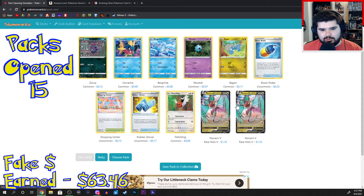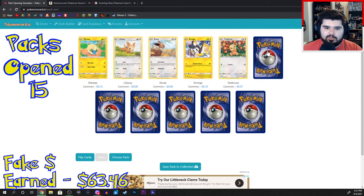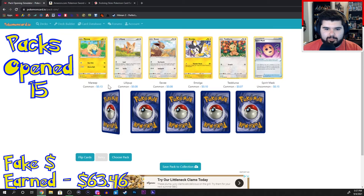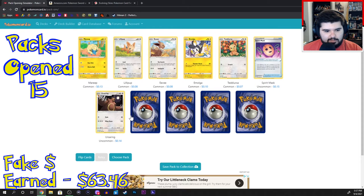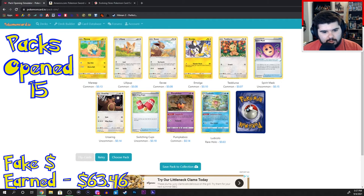Didn't that happen to some YouTuber recently? They opened like five Weedles in a row. Mareep, Lillipup, Eevee, Emolga, Tedesura, Spirit Mask, Ura Sang, Switching Cups, Pumpkaboo, Ludicolo. Medicham V.